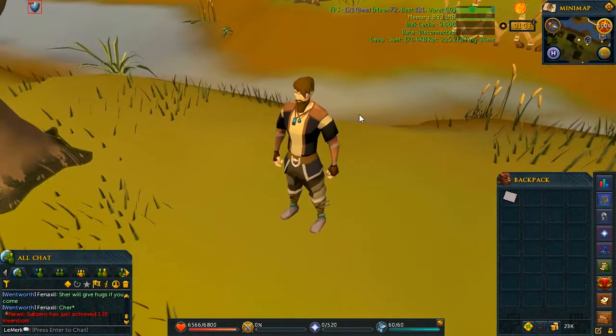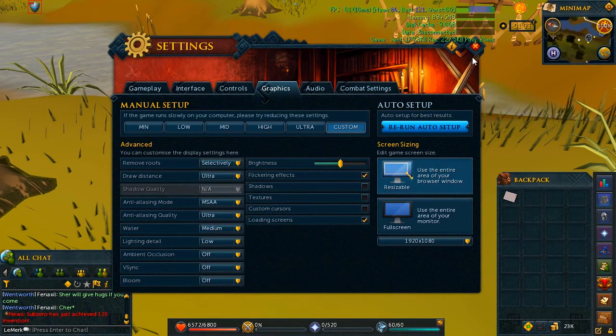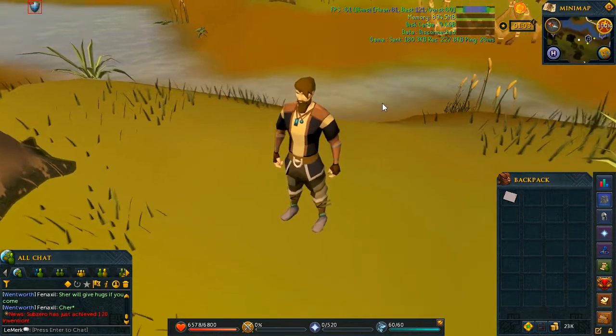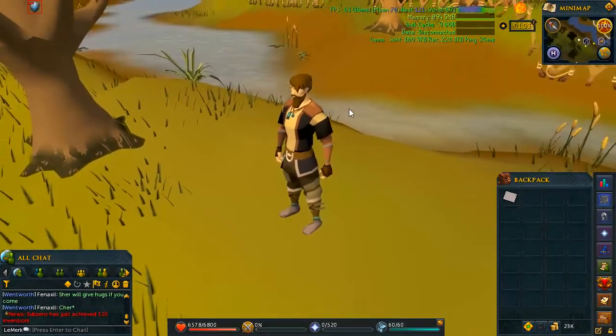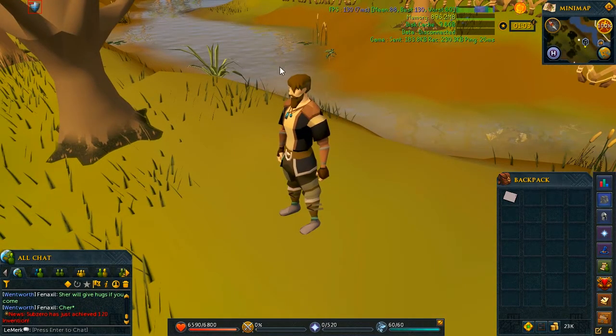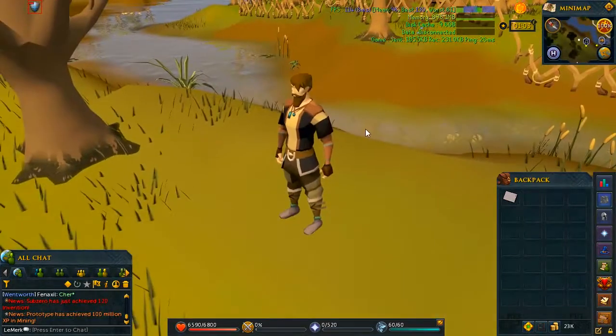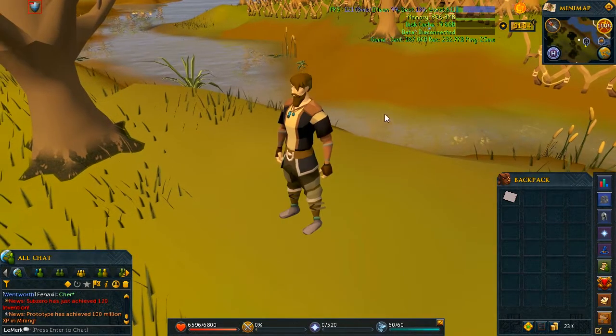I'll show you water next. This is what low water looks like — it's not really water. Turn it up to medium and you now get a little bit of the ripples, it still looks kind of muddy. Turn that up to high — that's basically what water looks like on ultra. I honestly don't see a difference between high and ultra; nothing has changed whatsoever.